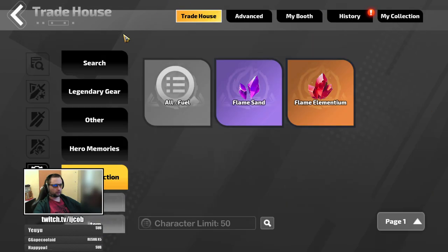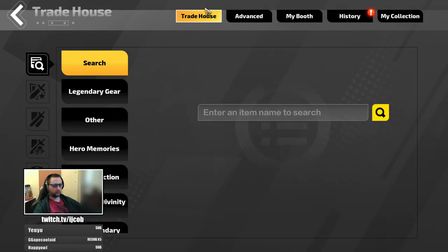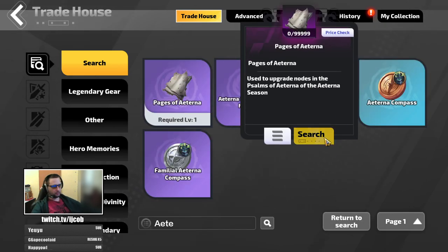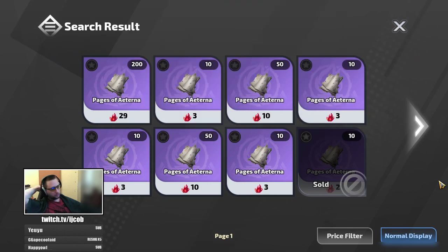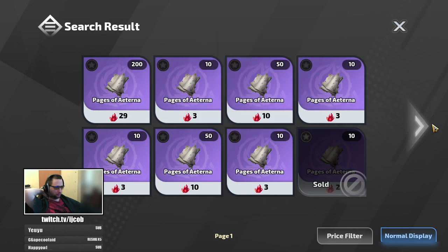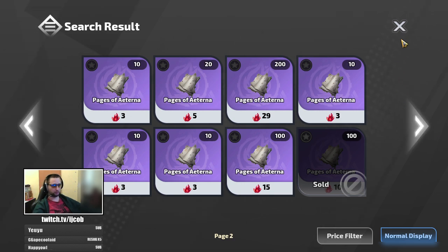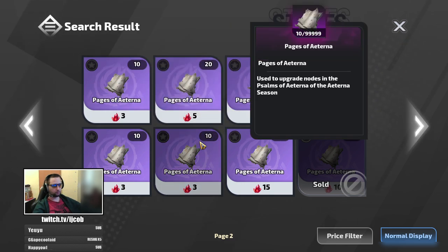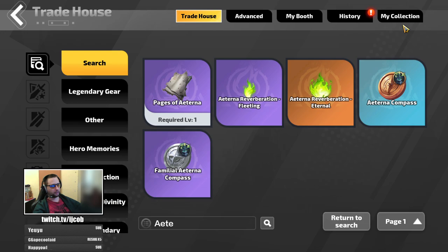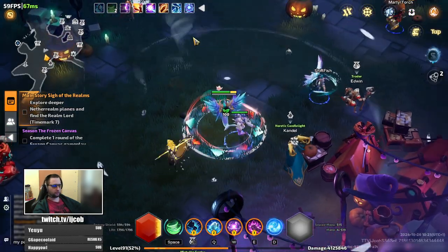You can either go to the marketplace or trade house and type 'Eterna' and buy the pages here directly — that would be the fastest way. They're going around 10 pages per free flame elementium right now. I bet the price will drop over time. You need 20 pages, so that would be like 20 for 5 as one trade here.